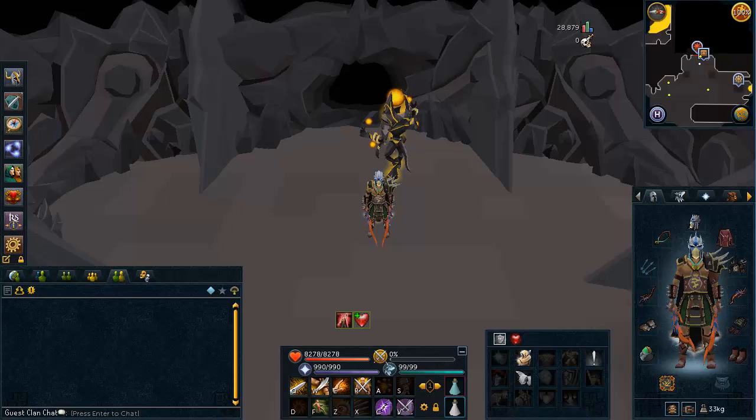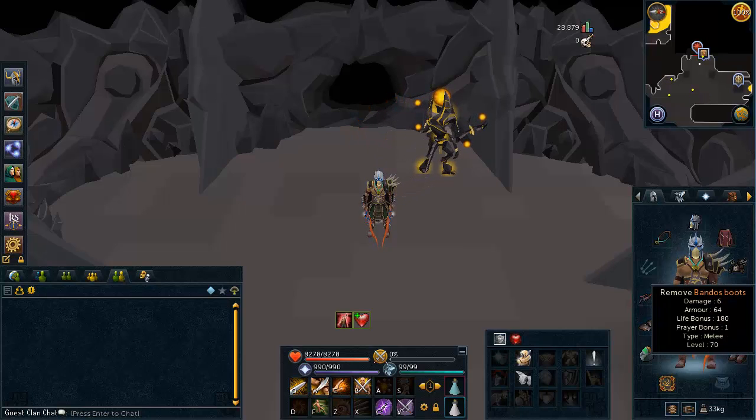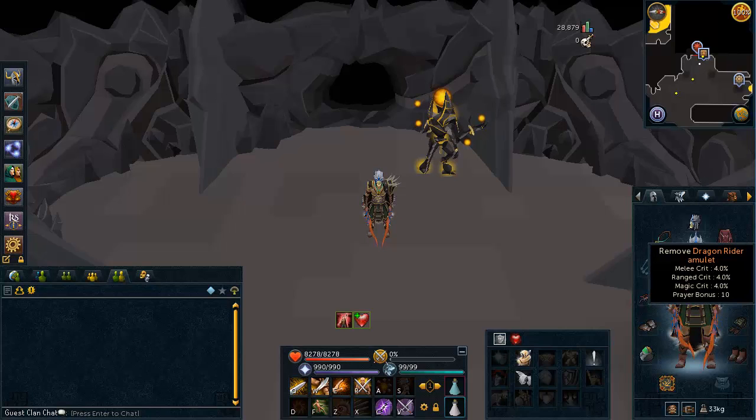For my gear, I'm wearing a comp cape — you can replace that with a skill cape — Bandos armor, and Drygores. You definitely want to be meleeing these as the ones you melee drop the most valuable gloves, as well as the Bandos boots and gloves. The Six-age circuit is important as it can teleport you there and is just a good ring. Dragon Rider Amulet for the prayer bonus is very nice. If you are on a slayer task, bring a slayer helmet; if not, you can bring a Bandos helmet.